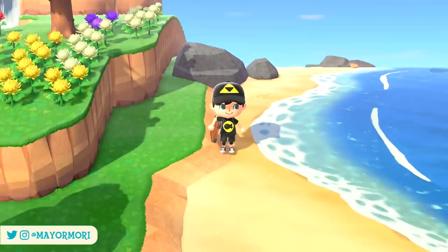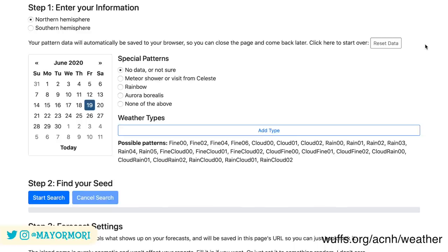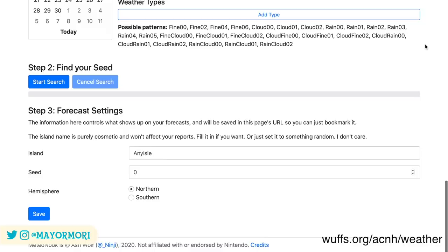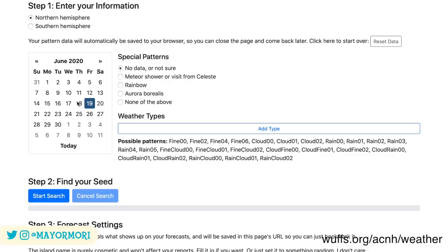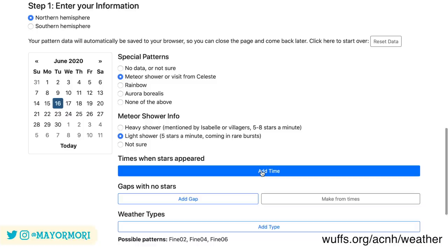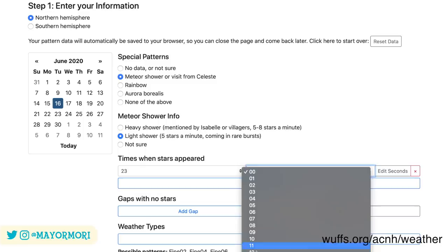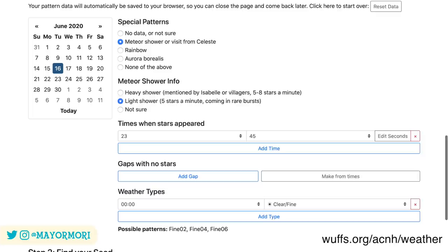The tool is called Meteo Nook and once you load up the website it looks pretty scary to start with, but it's not as complicated as it first seems. To determine your 1 in 2 billion weather pattern — called your seed — you need to fill in some data to allow the tool to filter out patterns it knows it isn't, until it calculates what your seed is. It's the seed that allows the tool to predict the weather and therefore the meteor showers. It's as simple as inputting points of reference you know about, such as when your last meteor shower was or when you last had heavy rain. You can use the tool for the next few days and log weather changes as you go, or check your recent screenshots and translate data from the past.